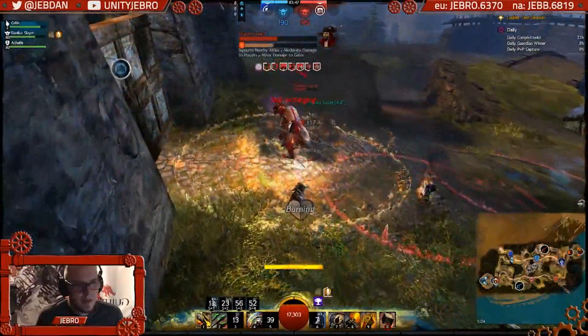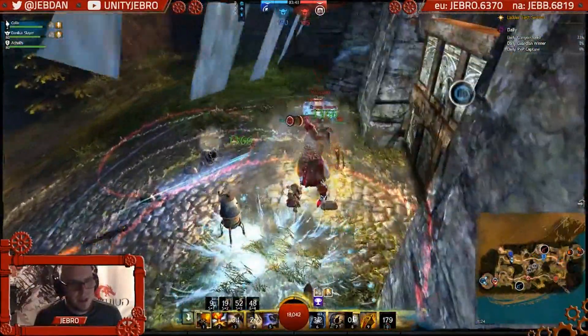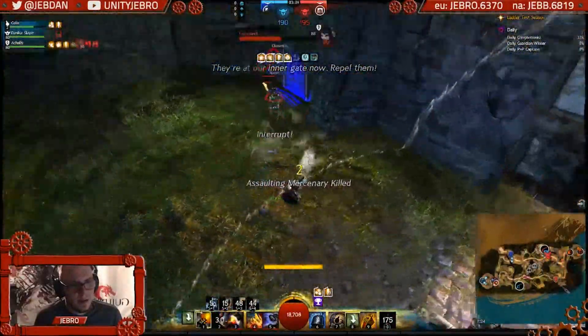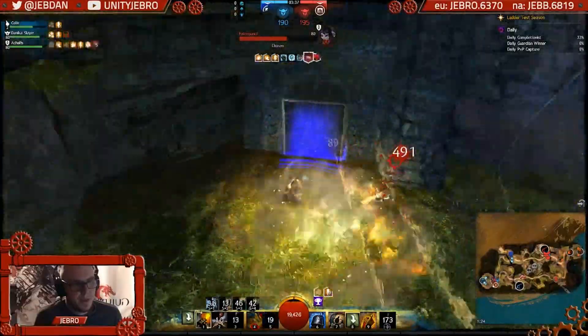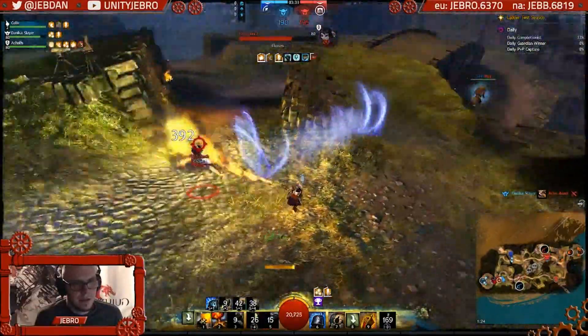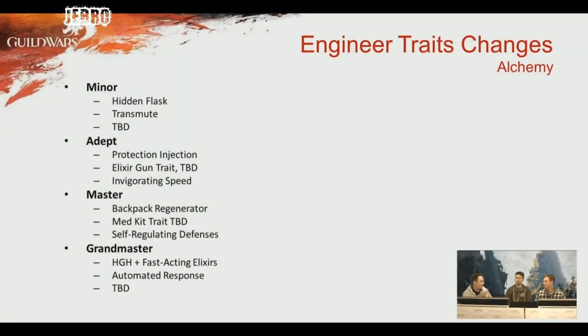I like elixirs — I think they're great. HGH and Fast Acting Elixirs were combined, so the reduction in recharge on elixirs is a really, really good thing — it's going to entice people to use elixirs a lot more. And Elixir X on the Elite bar plus the Elite tool belt with the polymorphing transforms is going to create some awesome plays. In World vs. World, can you imagine a couple of engineers throwing Elixir X into a crowd — you've got ten moas running around. It's going to be epic.